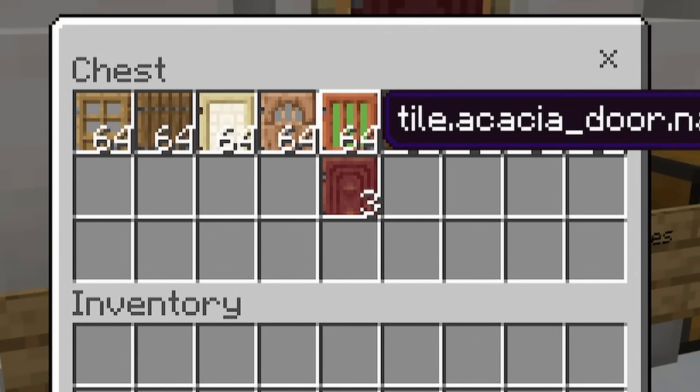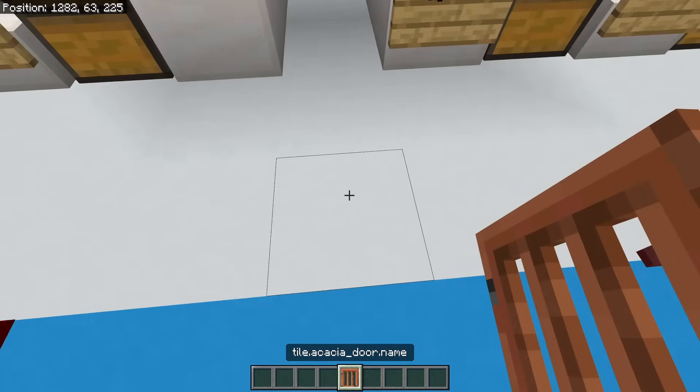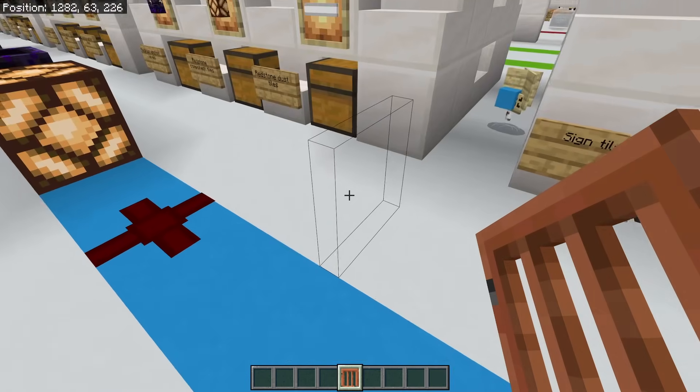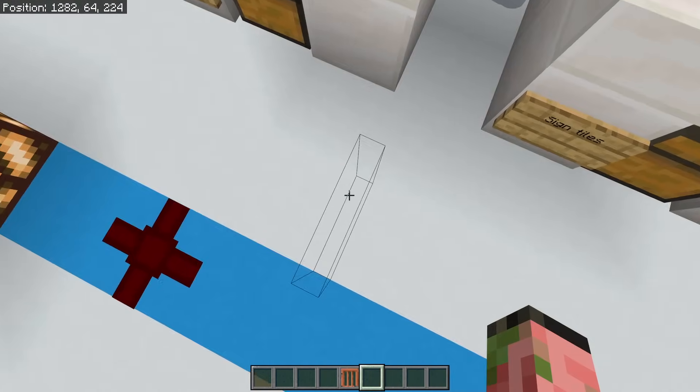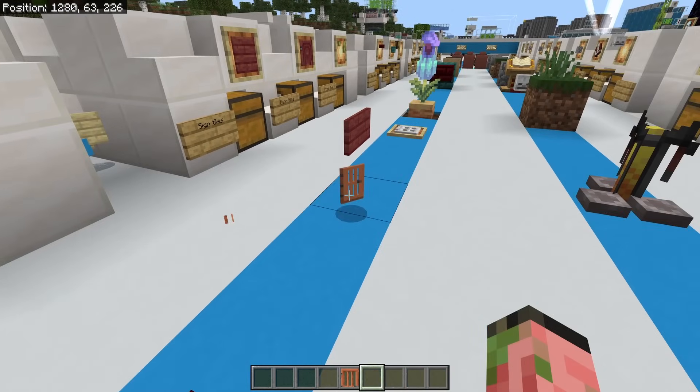There are also door tiles. These ones are really strange because when you place them down, they are kind of there but kind of not. We got the outline of it and we can't click on it, update it, open it, or anything. It will eventually pop off.